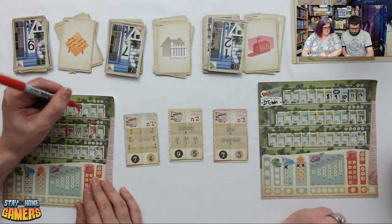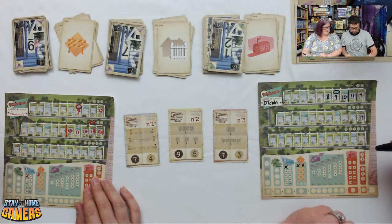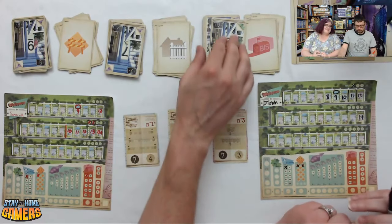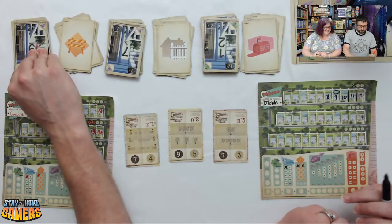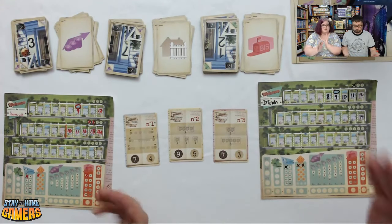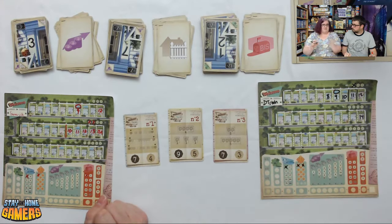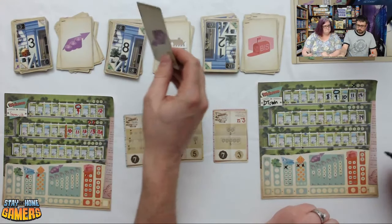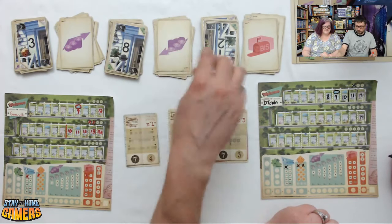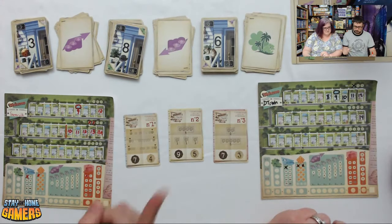Brian takes 12 and notes you can look at the backs of the remaining cards to plan ahead — they tell you what action is coming even if not the number. The backs show two real estates and a park. Brian does an 8 increasing his real estate value. Darcy goes a 6 with another park — D-Town Park. Next flip: 11 fence, 8 park, 14 real estate.